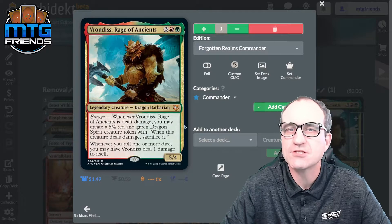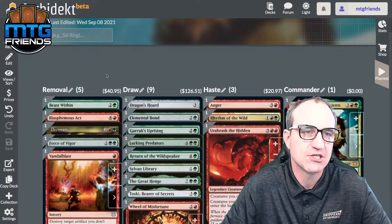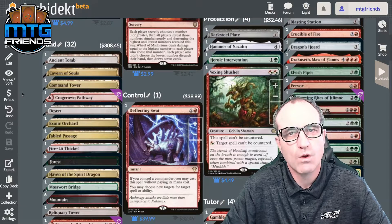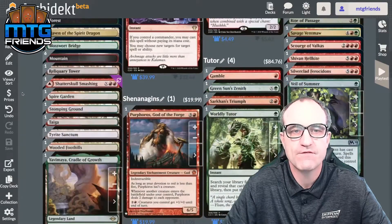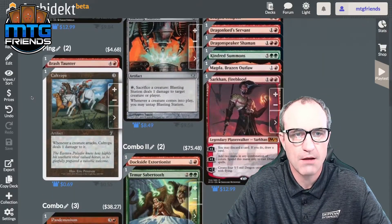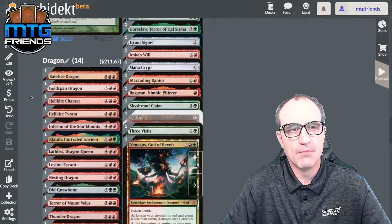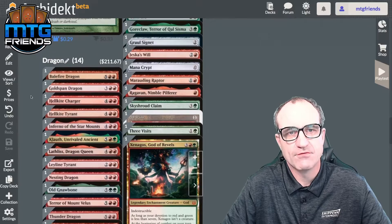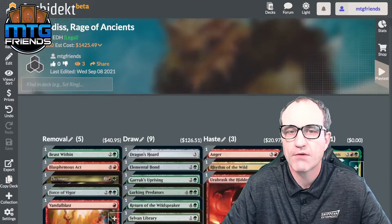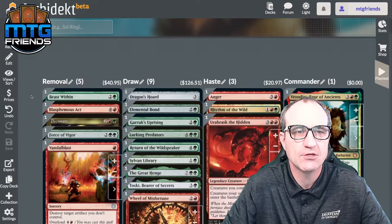We're going to leverage that damage stuff. Let's look at the packages: we've got removal, draw, haste, the land package, one control piece, some protection, a few tutors, a shenanigan slash alt win condition, some alt combos, some pinging, combo actions, a big amount of dragons, and ramp. We're in green — of course we have ramp. Now we know what Vrondiss is capable of, let's jump into removal.